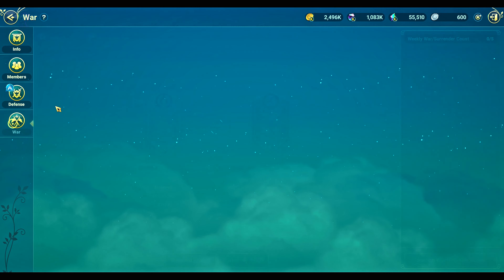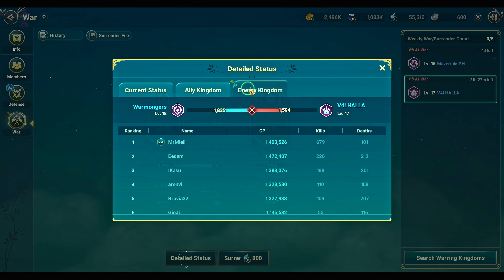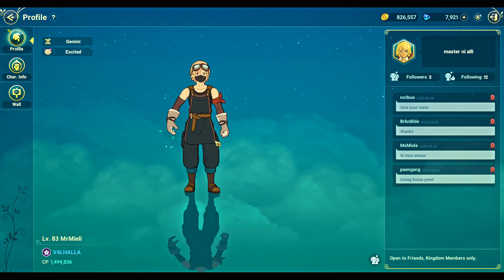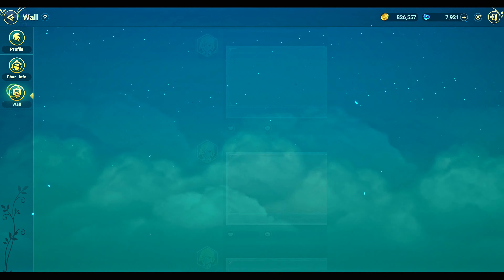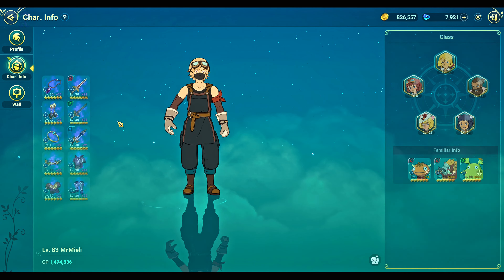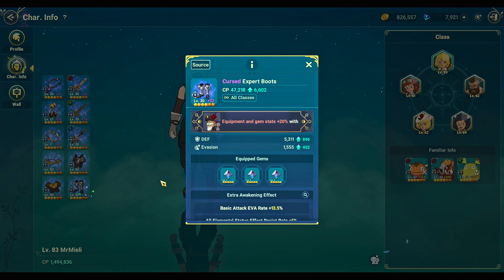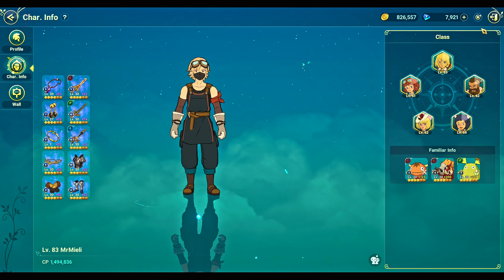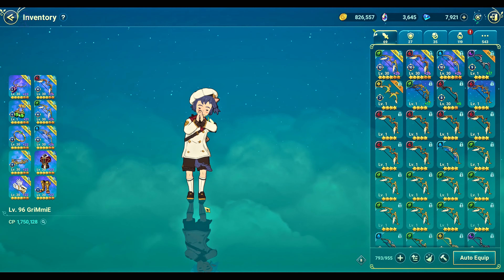Let me show you guys — these are the two kingdoms that are attacking. This is the guy right here. Look at his kills, along with the second, third, and fourth guys. They are using the cheat. Now pay attention to his equipment — look at his boots. He does not have flash boots, no move speed, nothing.